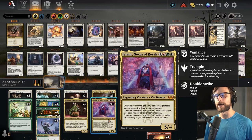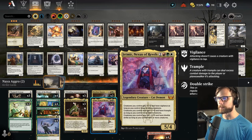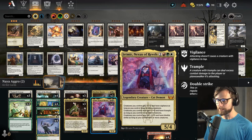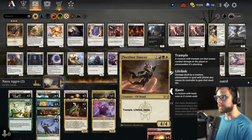So if we've got 3 or more creatures, everything gets plus 1/0 and vigilance. If we've got 6 or more, everything gets plus 1/0 and trample. And then if we actually have 9 or more, we get plus 1/0 and double strike. A really good way of capitalizing on the fact that we should be able to flood the board with quite a bit of power.